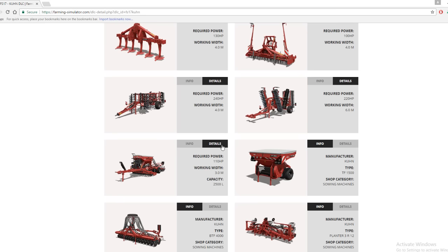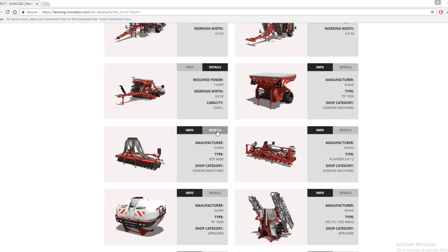On to the seeding machines. The first requires 110 horsepower, working width is three meters, and capacity is 2500 liters. The TF 1500 has 1500 liters capacity and only requires 100 horsepower with a working width of 4.4 meters. Another model requires 100 horsepower, working width 5.4 meters, and capacity of 1204 liters.